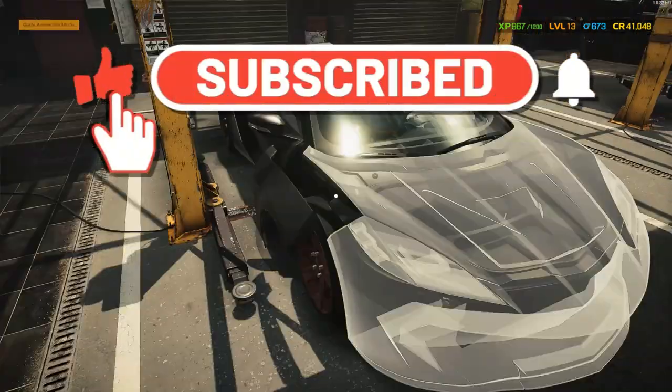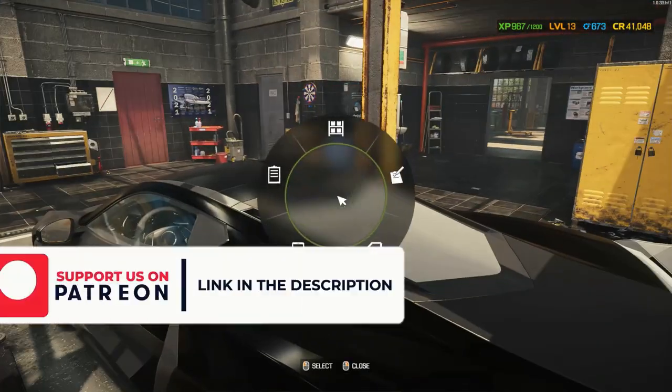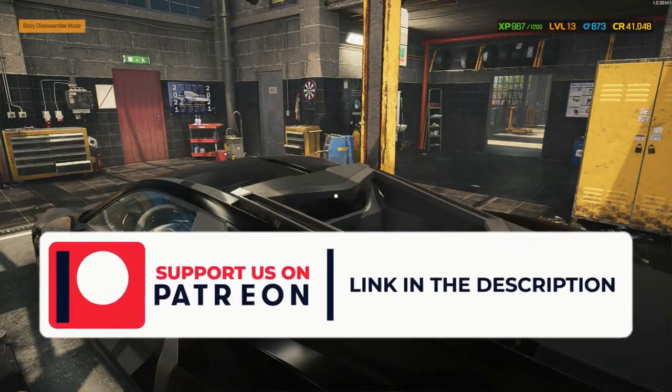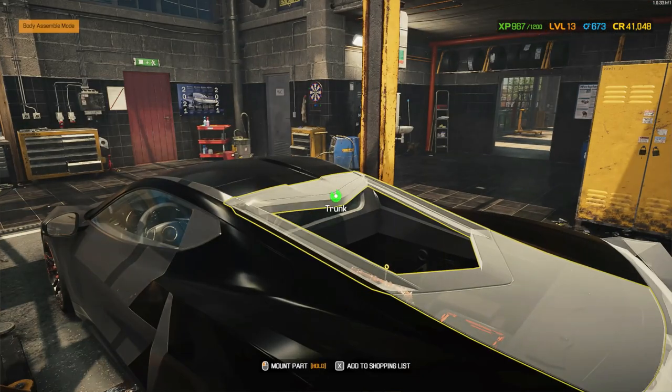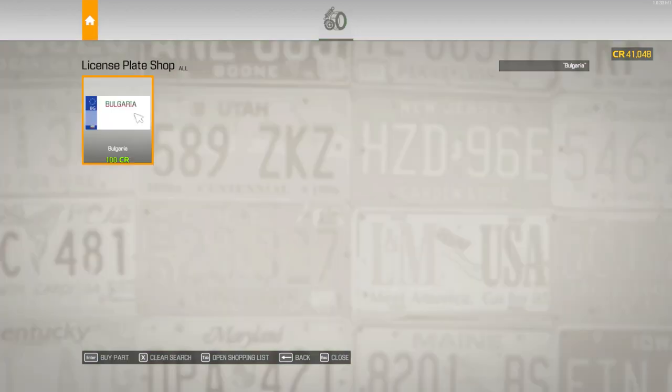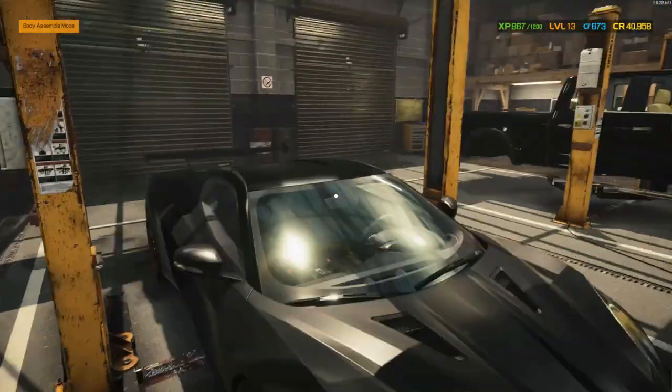Ooh, this is gonna look nice — that really does look nice. Take the trunk off, because we need to add that small window first. The rear window first. Yes! License plate — Bulgaria. Last one. Doesn't that look beautiful?